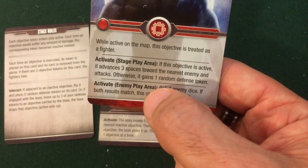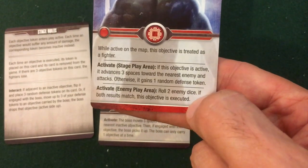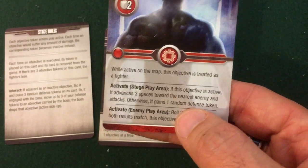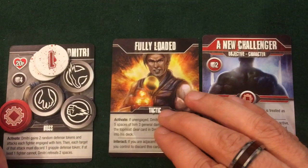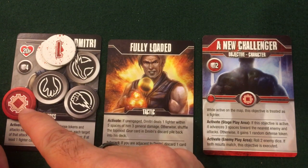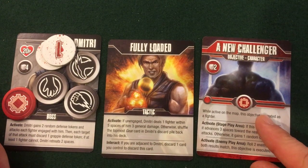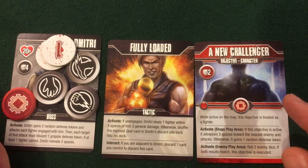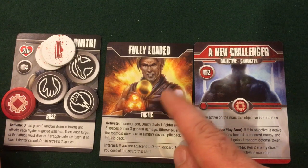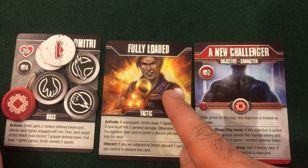During the next enemy turn we roll two dice and see if Dimitri executes this guy — unless I can do something to help him before that. We've got the objective token being carried by Dimitri, waiting to be activated during the next enemy phase, but not this turn so he won't get executed yet. Now Dimitri is going to be trying to turn his Fully Loaded gun onto me instead.